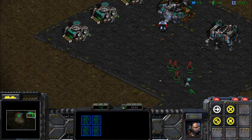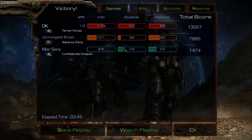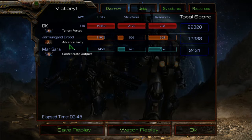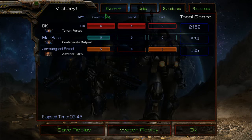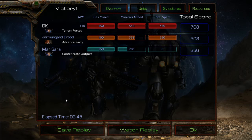Mission complete! Very straightforward. We're called the Terran Forces, up against the Advanced Party for some reason — I thought it was gonna be called Zerg Swarm. And the Confederate Outpost starts off as a computer AI and then it's rescuable. But yeah, that's it for DK folks. It's a small one. I might upload more later because I'm still free — it's Saturday here. But that's it for this video. Thanks for watching, and stay tuned for more. Signing off.